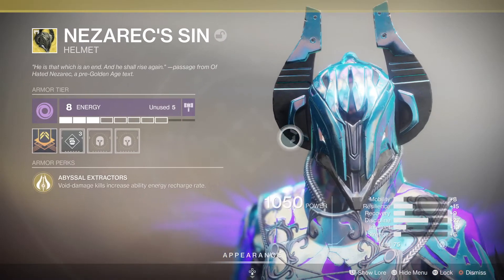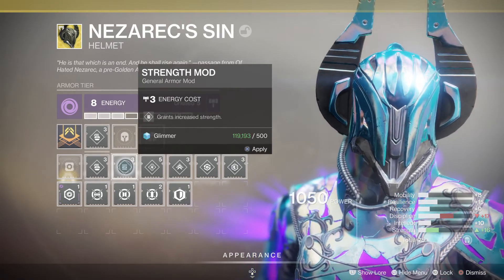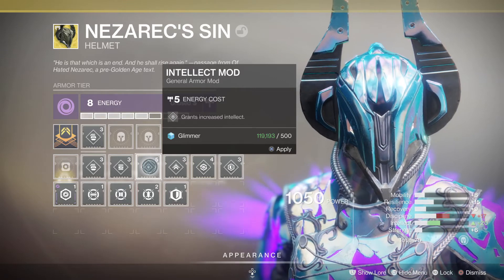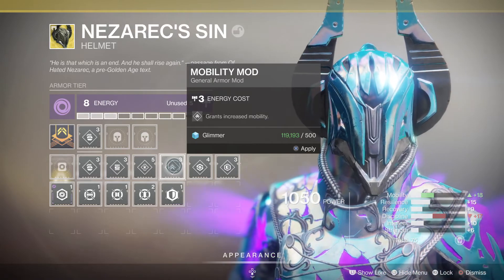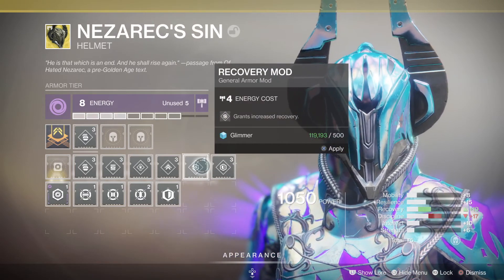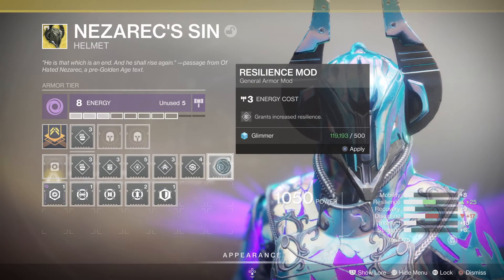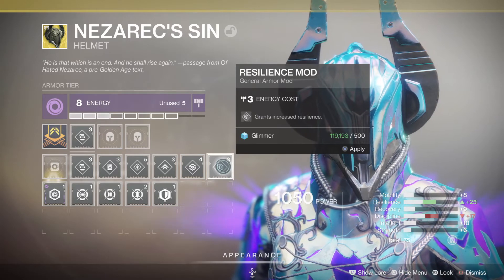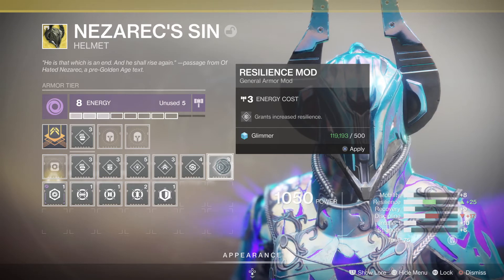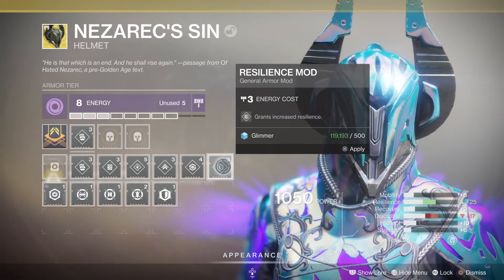I'll go into each stat individually now. Strength is all about your melee cooldown. Intellect always goes towards how fast you get your super back. Mobility and Self-Expression are your movement speeds. Recovery is how fast you recover health and how quickly your health regen starts. Resilience is basically your armor multiplier - the higher it is, the less damage you take. It's not majorly different top to bottom, but it could mean two shots in crucible become one shot against you.